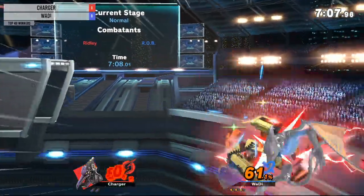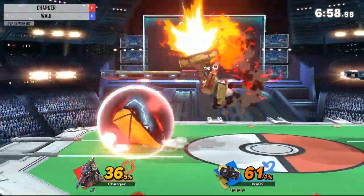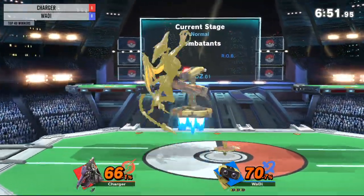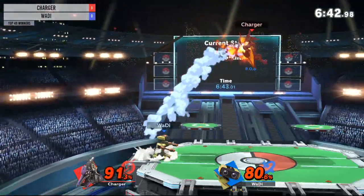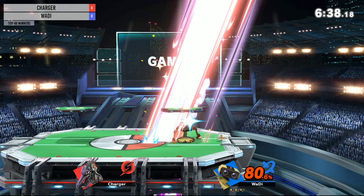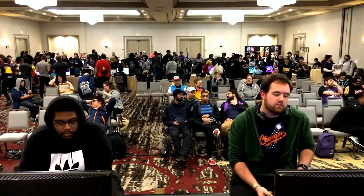We may have actually just seen him get zero to death! And Waddy only at 61%, already taking a second stock from Charger with a side B in the flat zone. That's what I love about how Rob has this — you don't need a zero to death. You get a read off stage, you get the right punish off stage. It's an edge guard tool. He has a lot of edge guard tools, especially being able to float using his up B to stall in the air. He down-tilted, ran up, down-tilted again — that second down-tilt pushed him into the gyro, which knocked him right back into Waddy, and the up smash to close the game. Brilliant, brilliant play from Waddy, closing that game out in three stocks.